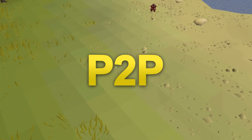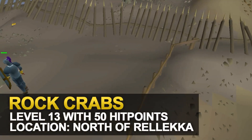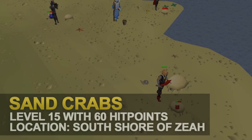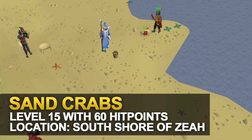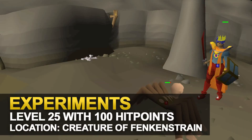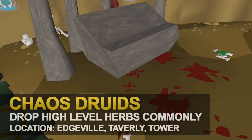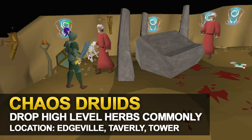As a low level member you have access to a much larger variety of options. Rock Crabs, just north of Rellekka, are an easily accessible training spot — they're very weak targets with a lot of hit points. Sand Crabs, located just south of the Hosidius House on Zeah, are similar but with an even lower combat level. The Experiments have very low attack bonuses and 100 hit points, making it an excellent low level training spot, though they have zero valuable drops. If you want something a little profitable, you can kill Chaos Druids at Edgeville Dungeon, Taverley Dungeon, or the Chaos Druid Tower — they drop a lot of high level herbs which will really add up.